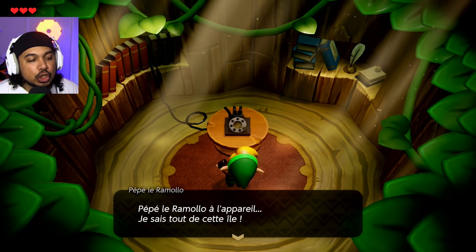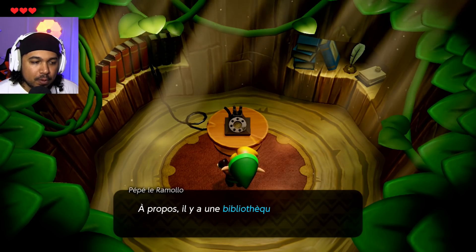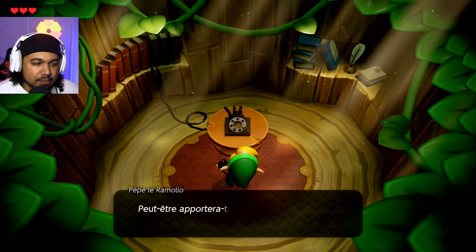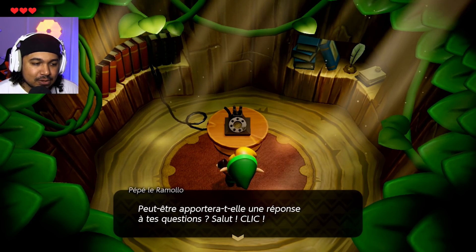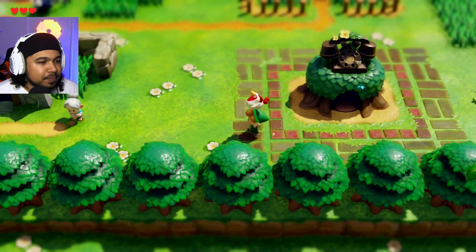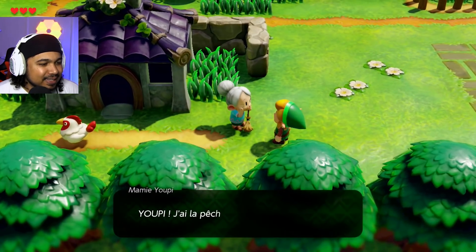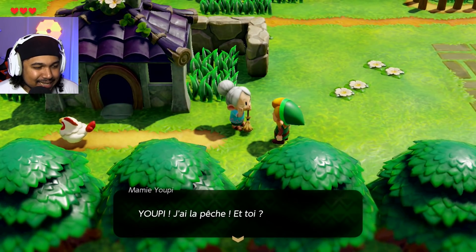Pepe Ramolo à la paille. Je sais tout de l'île. Si tu te perds, passe-moi un coup de fil. À propos, il y a une bibliothèque dans le village. Peut-être apportera-t-elle une réponse à tes questions. Bonjour Monsieur Pouloute. J'ai la paix chez toi. Ça va, ça va. Ça pourrait être pire.